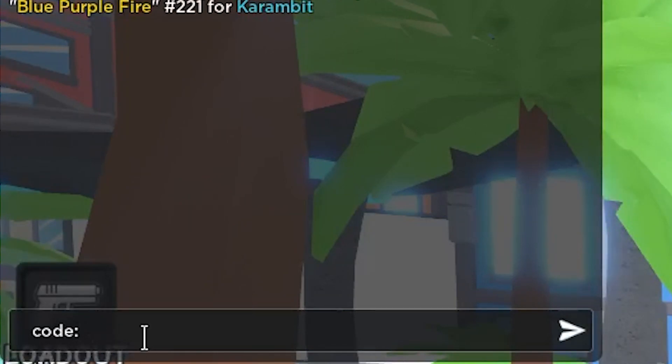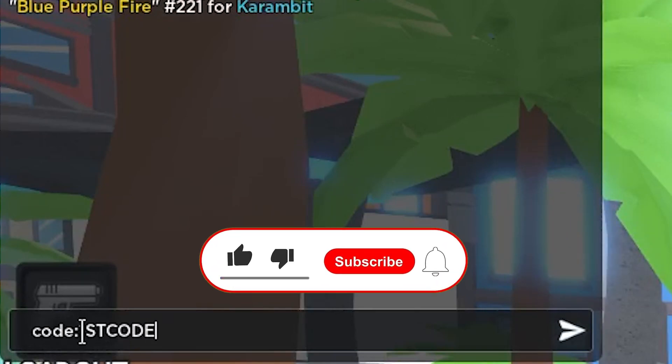And let's start with our first code, which is actually called... First. Just type it like this. And this is called the Archicill of Punch Rewards — like free stuff.